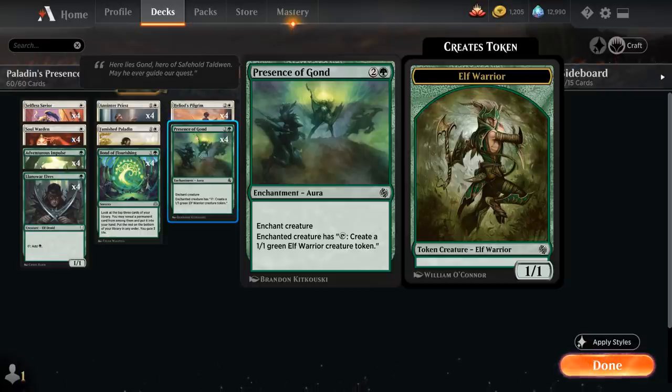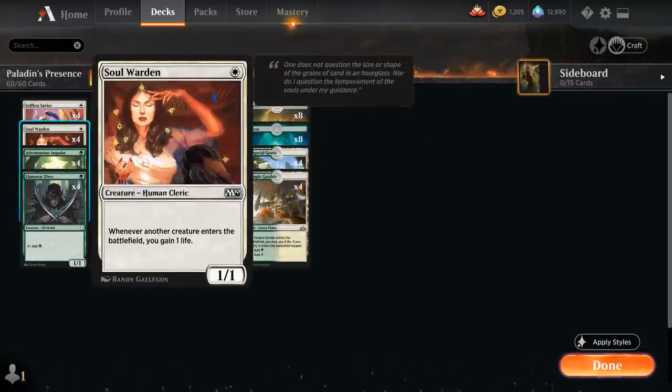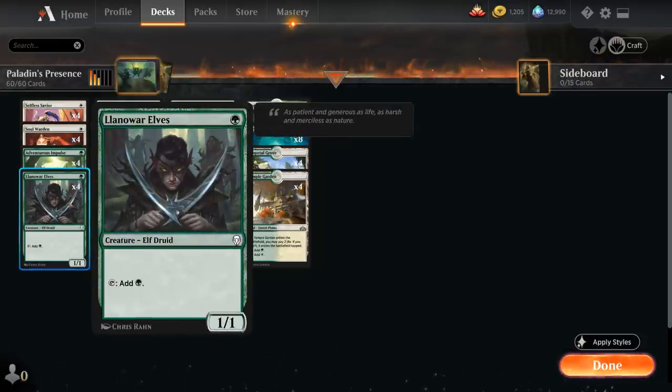At 1 mana we also have the full playset of Selfless Savior as a preemptive way of protecting Famished Paladin — we can sacrifice Selfless Savior and the target creature gains indestructible until end of turn. We also have Soulwarden and the full playset of Adventurous Impulse to find our Famished Paladin and Soulwarden, as we get to look at the top 3 cards of our library, reveal a creature or land card, and put it into our hand. Our final 1-drop is Llanowar Elves as a mana accelerant to potentially speed up the combo.